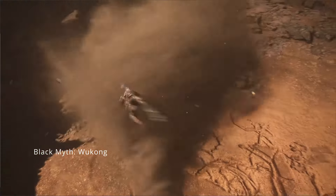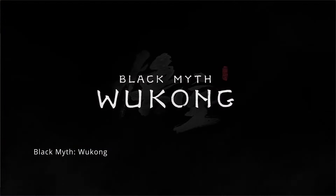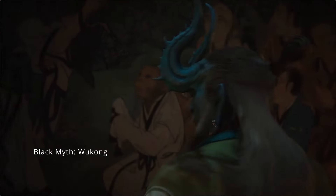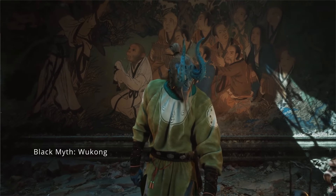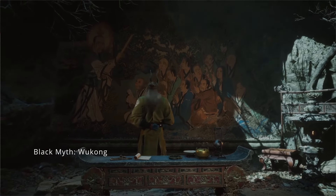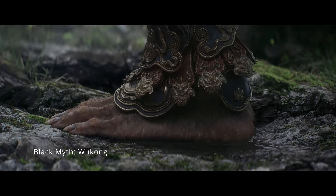Let's move on to the sound design. Black Myth Wukong delivers an auditory experience that matches its visual splendor. The sound effects are crisp and impactful — every swing of your staff, the thud of landing a heavy blow, and the subtle ambient noises of the environment are all meticulously crafted to enhance immersion. The music deserves special mention. The score is a beautiful blend of traditional Chinese instruments and orchestral compositions, setting the tone for your epic journey. It rises and falls with the action, adding emotional depth to your adventure. The voice acting, even though it's in Chinese, is impressive and brings the characters to life, making the story that much more engaging.